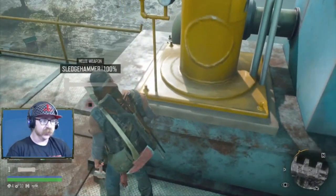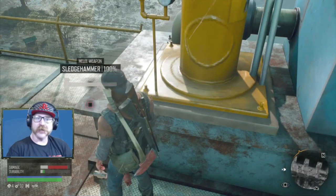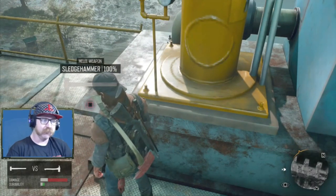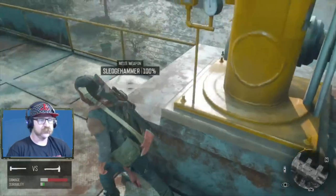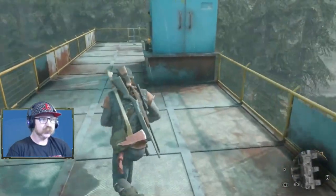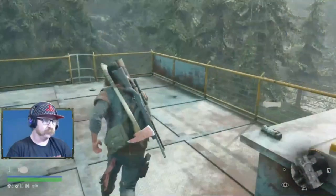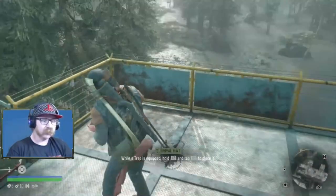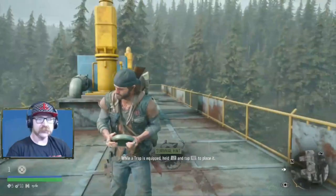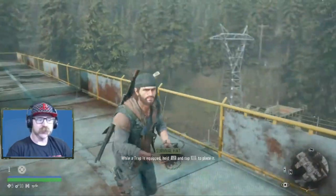Check out this awesome stuff we got — we got ourselves a pipe bomb and another attractor bomb. That's pretty cool. And there's a big old sledgehammer up here. Unfortunately we have a big old fire axe on us right now, but if you don't have that, this sledgehammer probably does some pretty dang good damage. Make sure you go over here too if you need — there is a full medkit you can pick up, and a proximity mine. This place up here is full of some awesome loot. Make sure you guys come check it out.